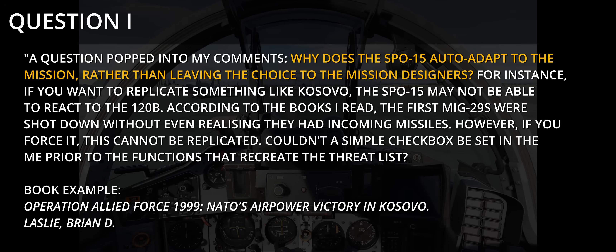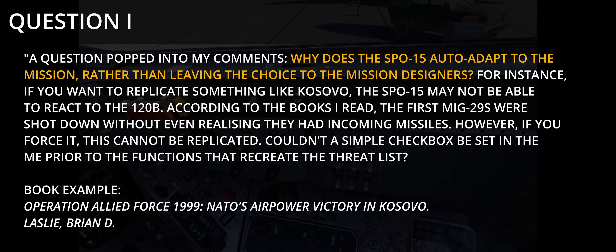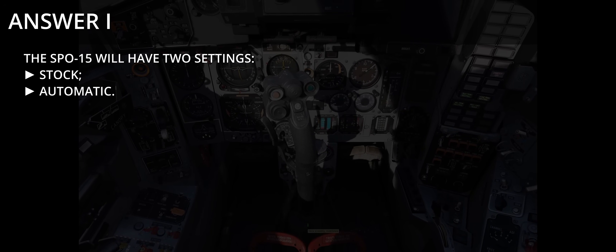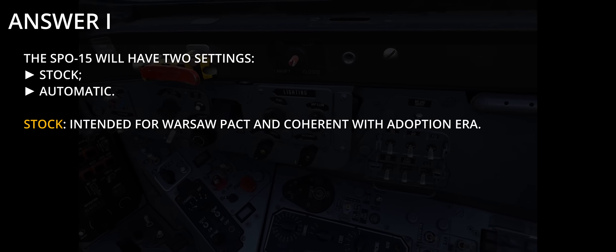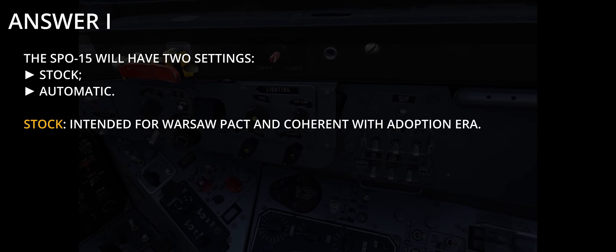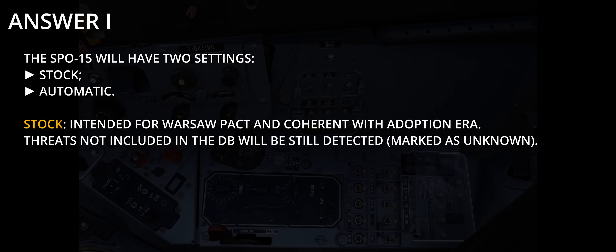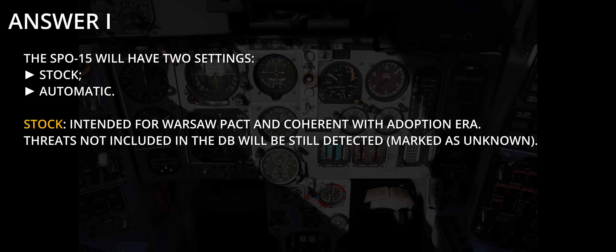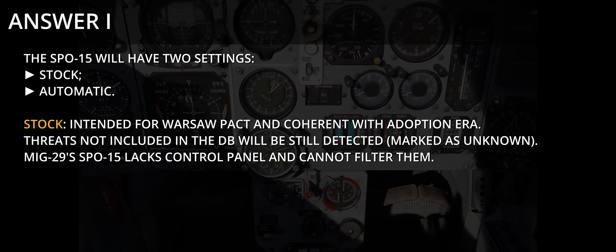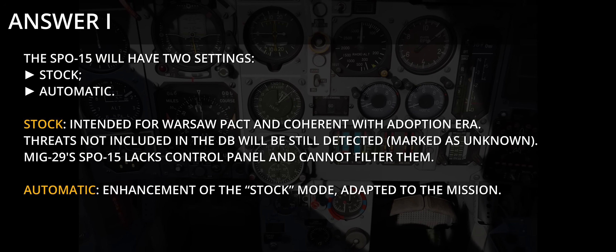Couldn't a simple checkbox be set in the Mission Editor prior to the functions that recreate the threat list? The SPO-15 will come with two options selectable in the Special Options tab for each aircraft in Mission Editor: Stock and Automatic. The Stock setting is intended for former Warsaw Pact aircraft and includes a fixed program that matches the period when the MiG-29s were first delivered. This database does not include most threats present in DCS; however, that does not mean these threats will not be detected. The automatic threat program is built on top of the stock program, overwriting PW-PRF bins of the stock program as needed to match enemy threats within the mission.